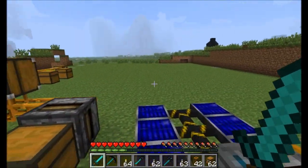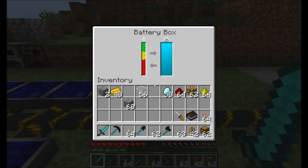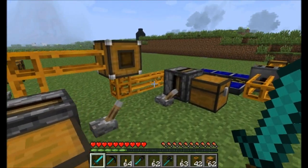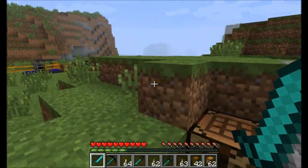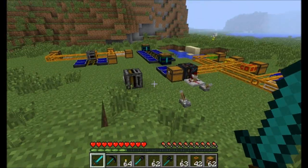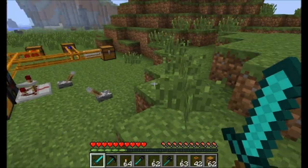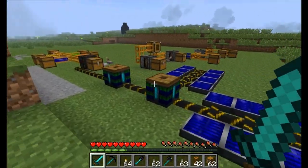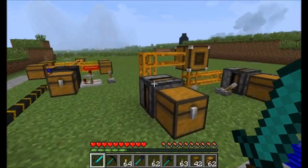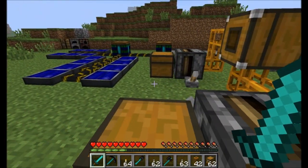This is Direwolf20 signing off on the Red Power 2 pre-release 4, available for Minecraft version 1.0. It's definitely shaping up to be an impressive mod — I think this is the number one mod on my list of mods I'm most looking forward to. Every time a new update comes out, I can't wait to download it. If you're not already using Red Power, definitely get it — I have a whole tutorial video series showing how to use all the other stuff already in the mod. Direwolf20 signing off, take it easy!